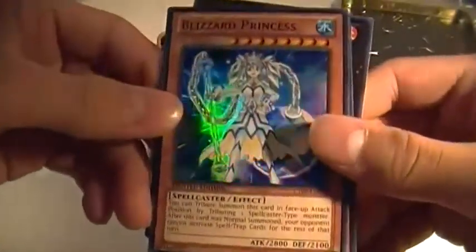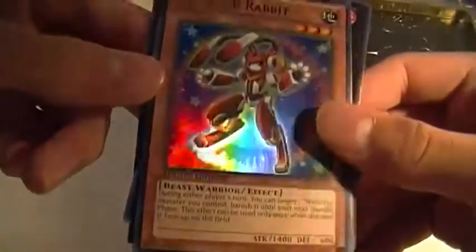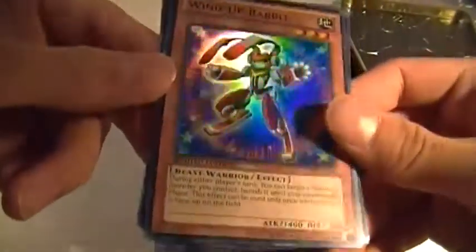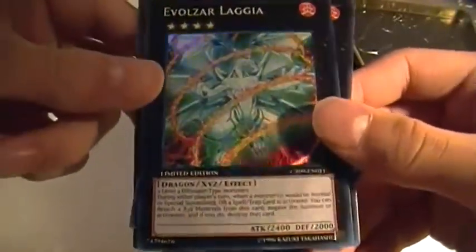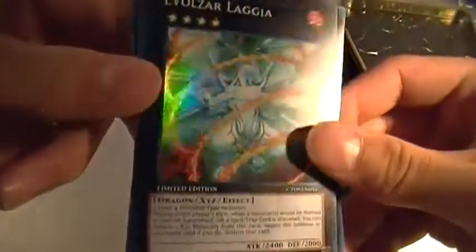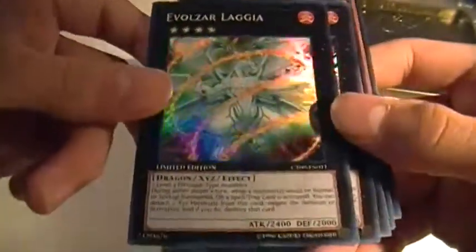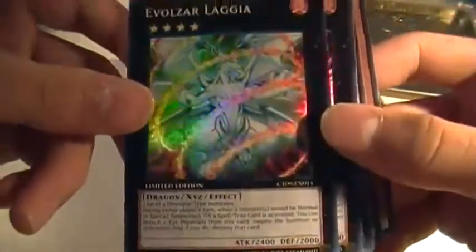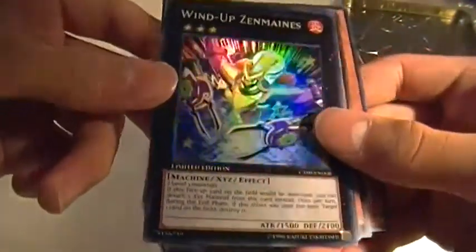Got Blizzard Princess, Super Rare. Windup Rabbit, Super Rare — I know this card is pretty good if you use Windups. Evothor Lagia — I'm probably going to be stuck pronouncing everything. And Windup Zenmind — this card is pretty good.